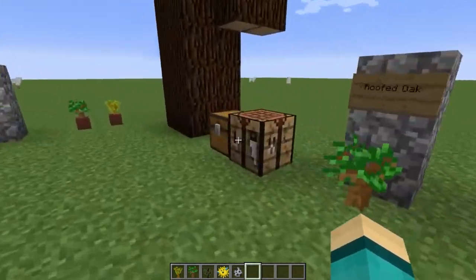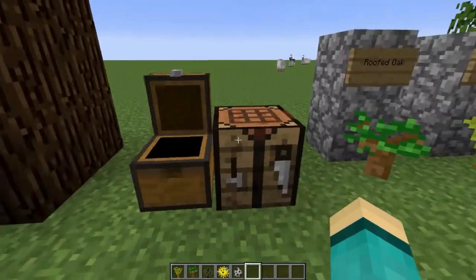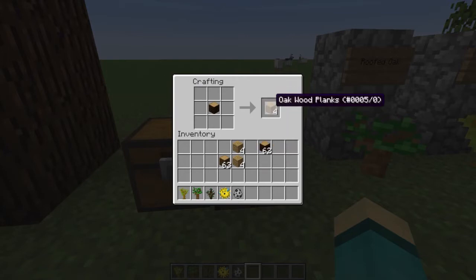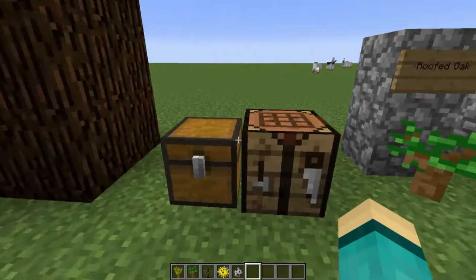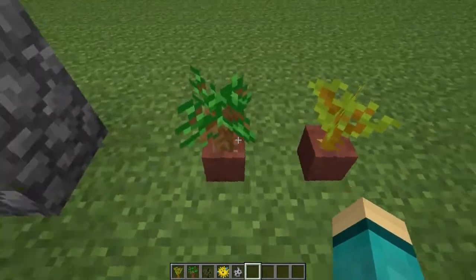Both of those new wood types can be crafted into oak wood planks, as you can see here. There's no special type of plank for them just yet.